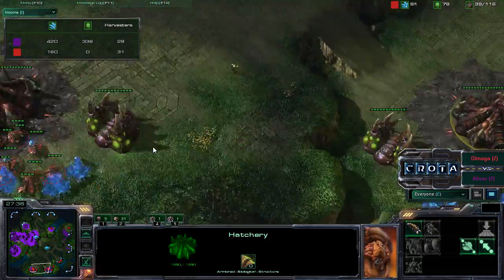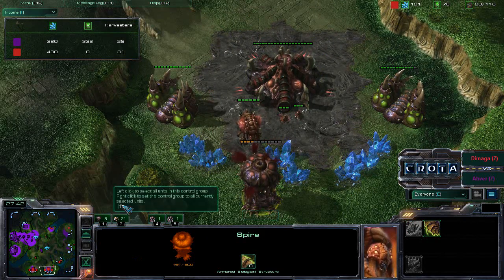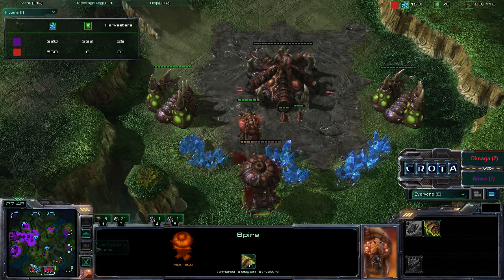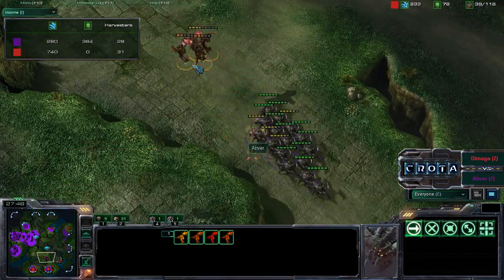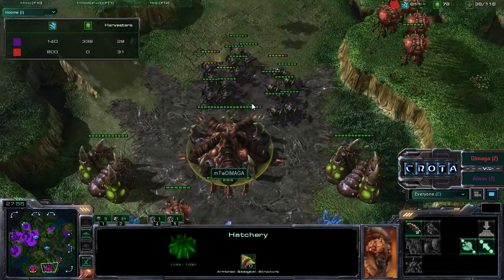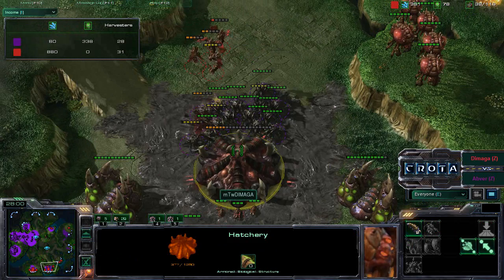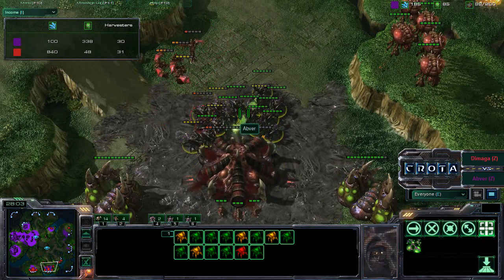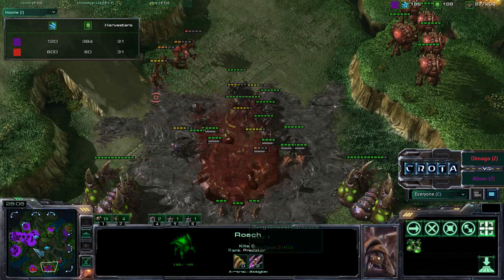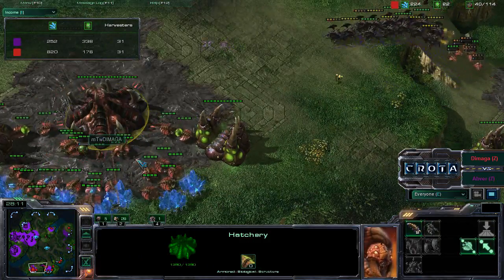Demaga for some reason has this Hatchery up as well and is not trying to do anything. The Spire is down to 190 hit points - that creep needs to extend otherwise he'll lose it. Now these Mutalisks trying to take down these Roaches. These Roaches, however, are able to move over here and will be able to put pressure on this Hatchery. Once again this Hatchery will get taken down by these Roaches, dealing 20 damage per attack. As soon as these Roaches move in to hurt the economy, Demaga will definitely be in trouble.